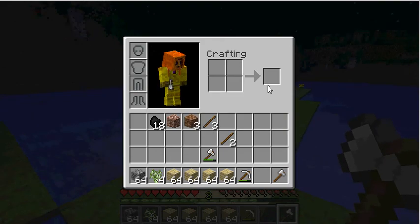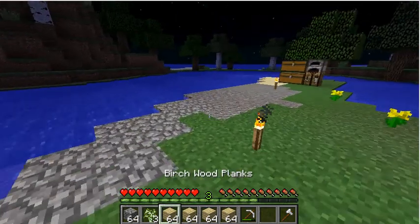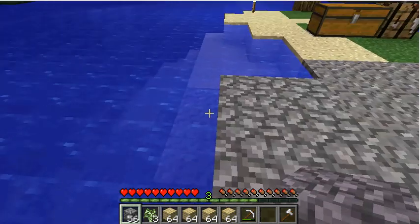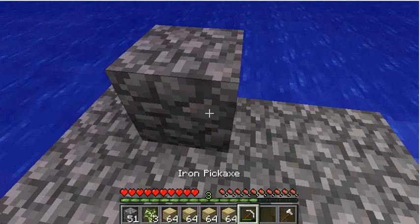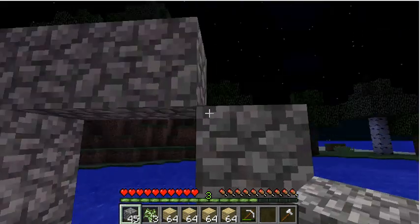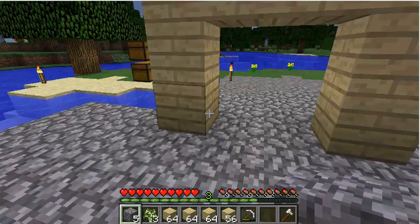So right here, first things first - come out of the water here. I'm going to plant a sapling right there. Basically what I'm going to do is go four blocks, four blocks, door right here. So if we plant it correctly it'll go like that, and then when you walk in it'll come back out. So I'll do the base and I'll be right back.